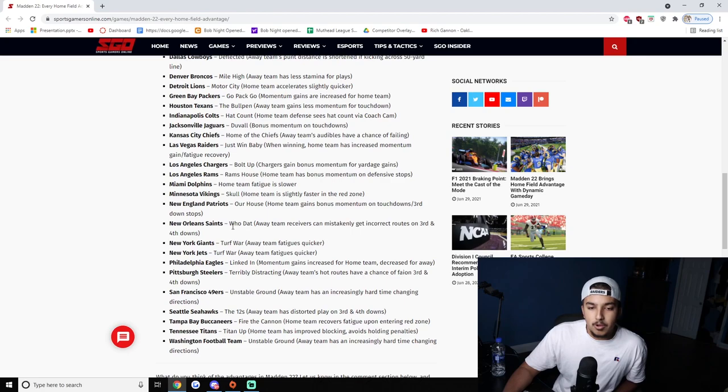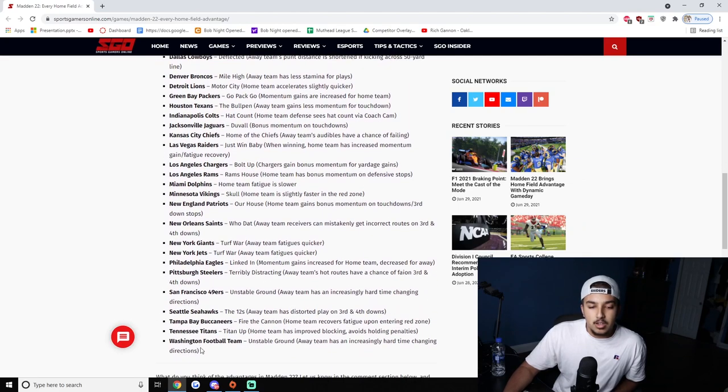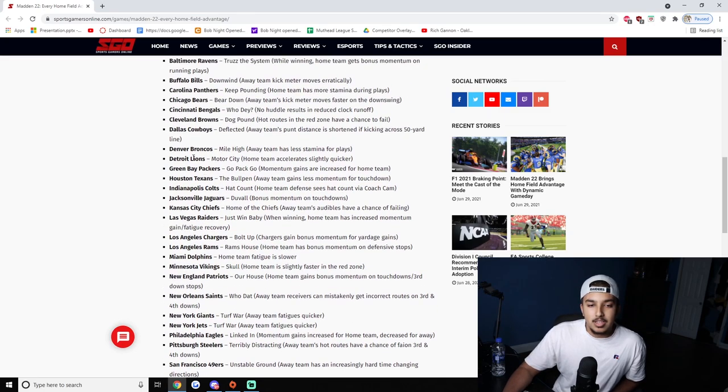Let me know in the comments what team stadium you're going to use to get under your opponent's skin. My personal top five: number one is the Seahawks' 12s, then Unstable Ground for the 49ers, Tighten Up for the Titans, Who Dat for the Saints, and Mile High for the Broncos. Detroit Lions is an honorable mention depending on how good that acceleration buff really is. Until next time, hope you enjoyed this Madden 22 breakdown — like, comment what you want to see next, and I'll catch you in the next episode. Peace!